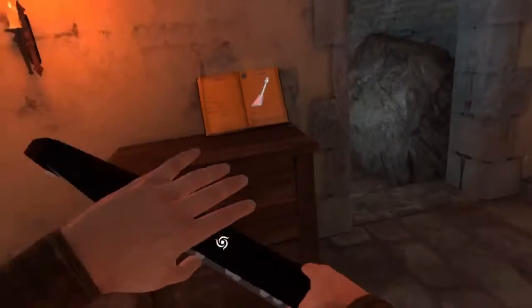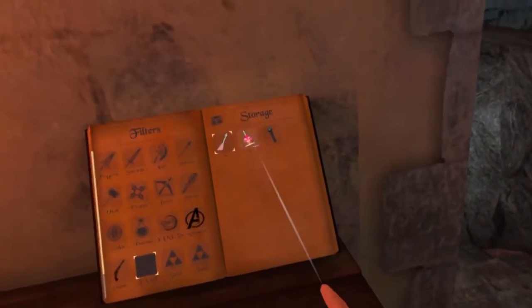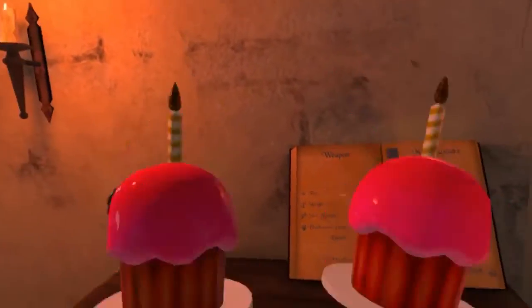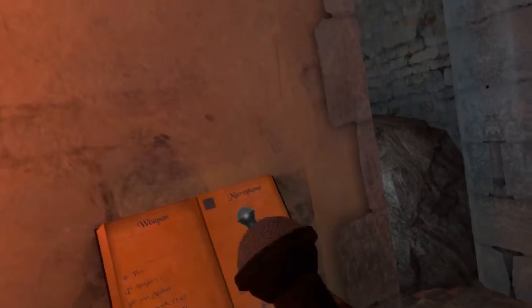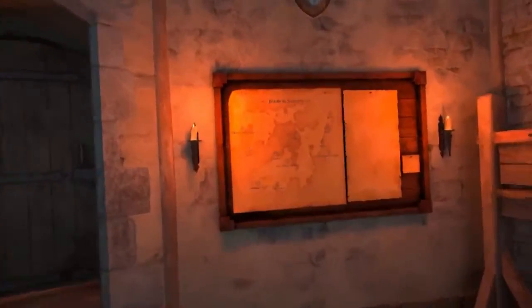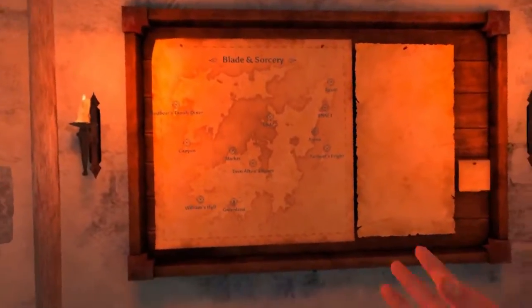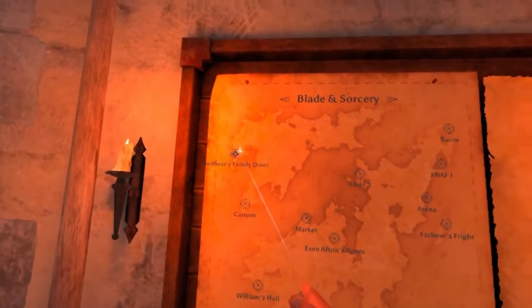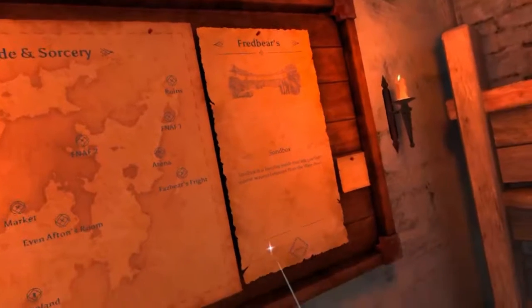We have a little guitar here — doesn't strum or anything. We have the cupcake, two Carl the Cupcakes, and then Freddy's mic. But yeah, let's get into the FNAF locations. In this video we're gonna be exploring all the FNAF locations. So we'll start where it all began: Fredbear's Family Diner.